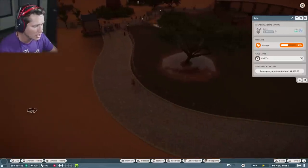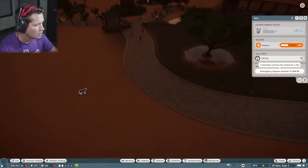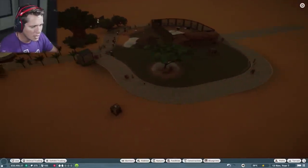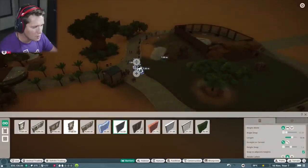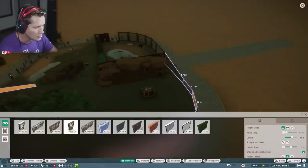Dangerous animal has escaped! Whoa whoa whoa — how did he get out? I'm confused. Lots of things are happening right now. I'm thinking we may need a higher fence — the one-meter fence is not doing it for us. I'm going to bring it up to a two-meter fence.